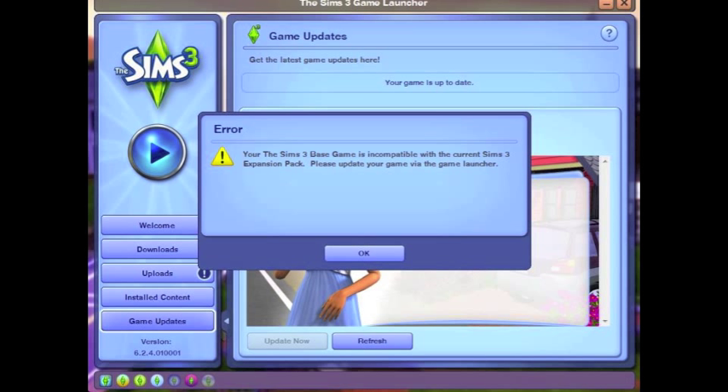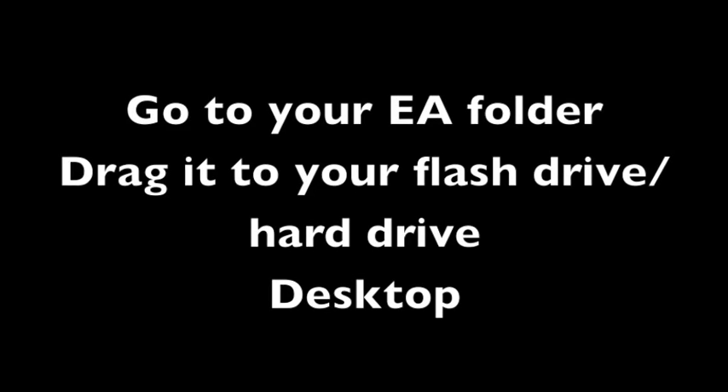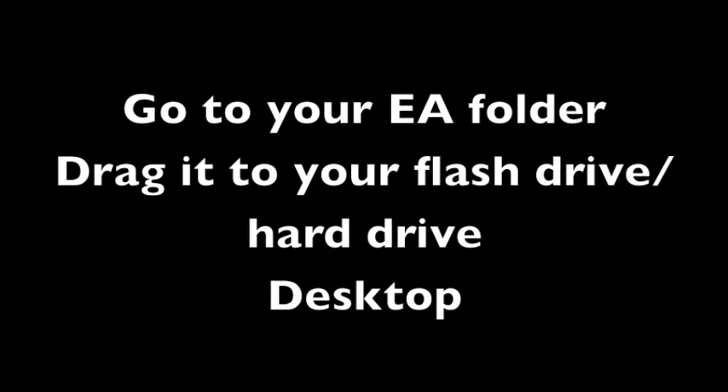So I'm going to show you how I fixed my Sims game. The first thing I did was I went to my EA folder and I dragged the whole thing to my flash drive, my hard drive, and my desktop just to be safe. Then after the folder, I put .backup.